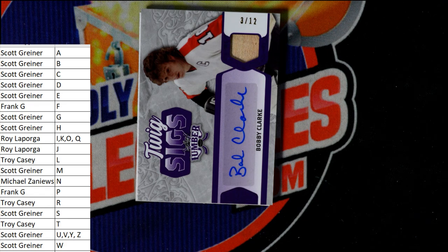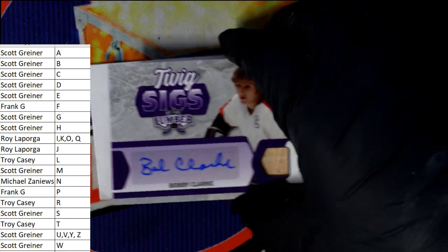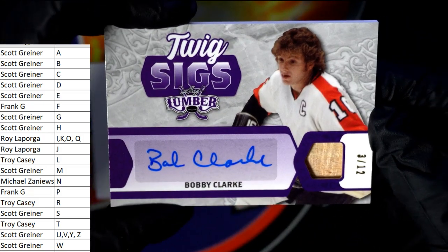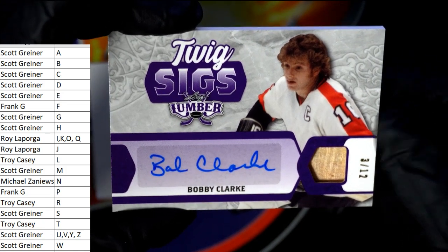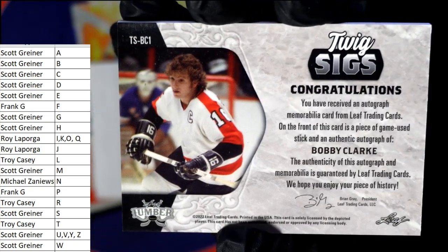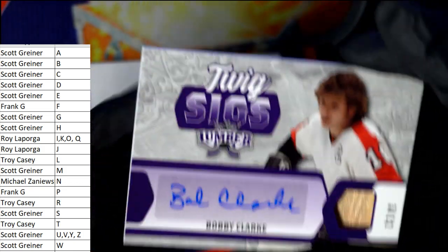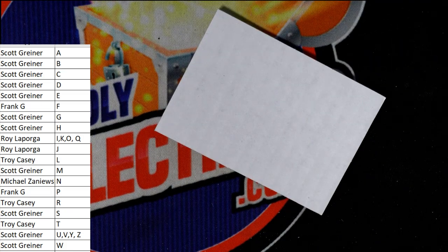Next up we've got a Bobby Clark, and this is also going out to Scott — so Scott sweeps the box, man. Three of 12, Bobby Clark auto relic twig sticks — Bobby Clark, Scott G, also coming out to you. Nice, Scott man, nice break dude! And that rounds out the break for Leaf Lumber.